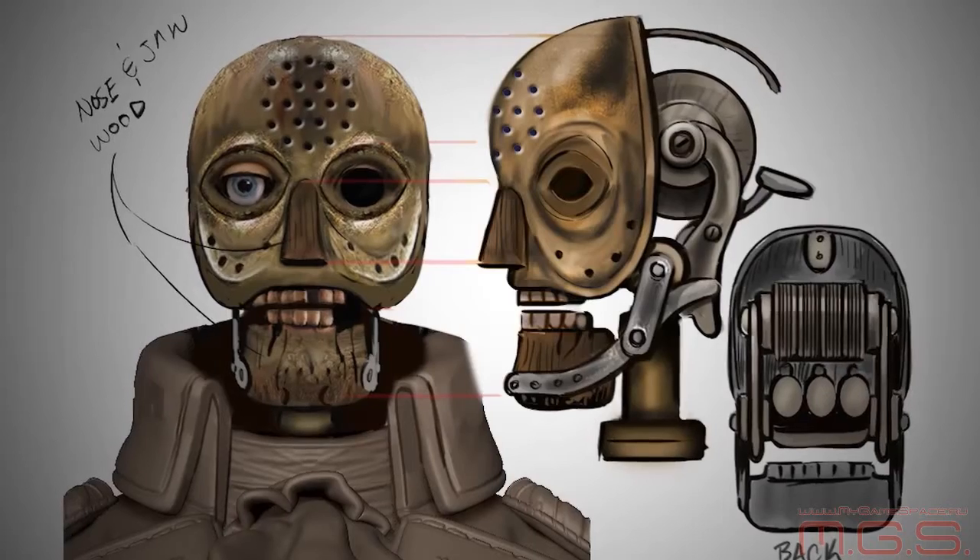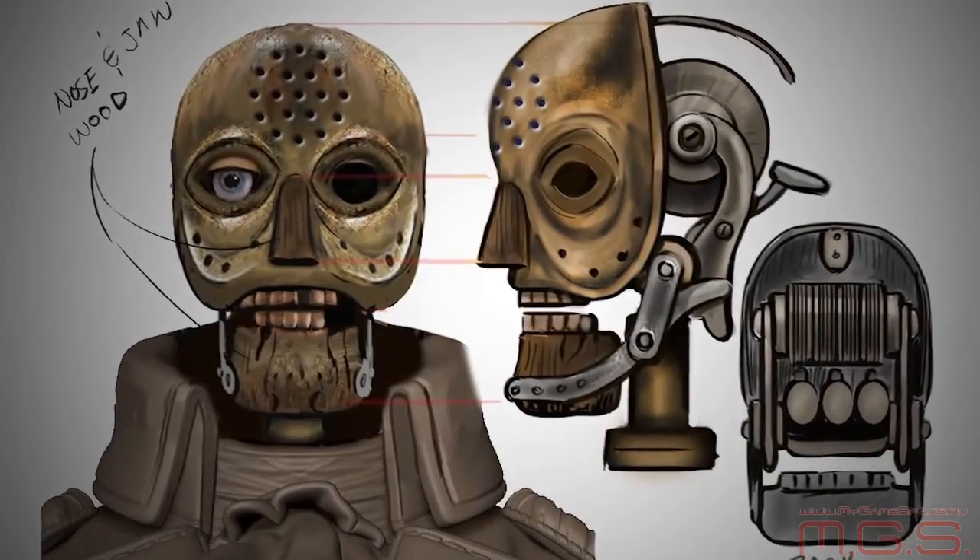I also like that as he starts to take serious damage, he actually loses the Washington mask and it reveals his metal skeleton underneath.